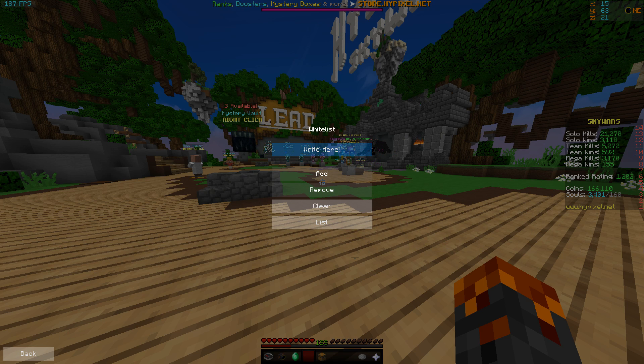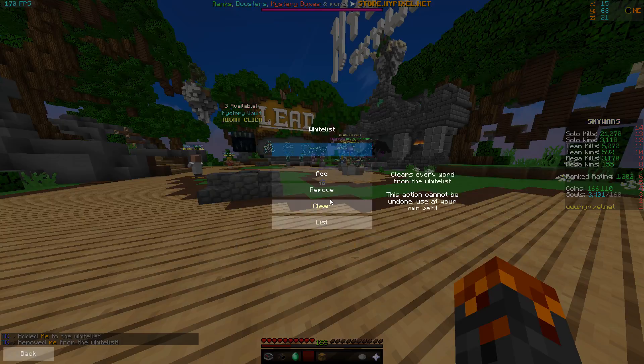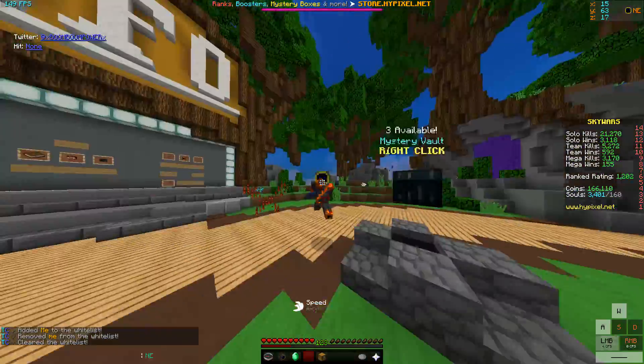I've redone the whitelist as well. So if you don't touch anything it'll just say right there, and when you type it'll show like that. If you add it'll clear the input instead of closing the GUI. So if I add 'me', now if I write 'me' it'll come up with remove. We can list everything, it'll come up like that, clear it, and confirm it's cleared.